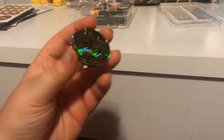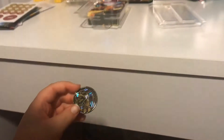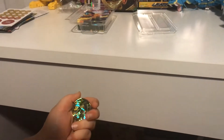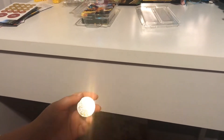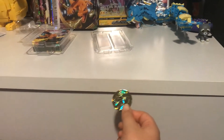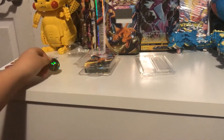And here we have a Charizard coin that you get from the theme deck. Coins are used to either decide who goes first, or they can be used if your Pokemon needs a move that paralyzes or makes your Pokemon go to sleep. If you land on tails, it stays asleep or paralyzed; if you land on heads, it stays unparalyzed. That's pretty cool.